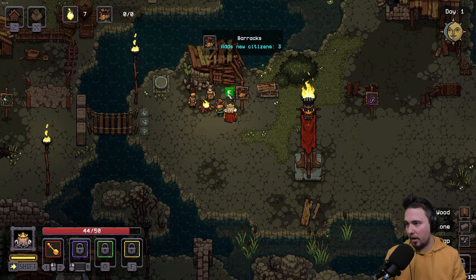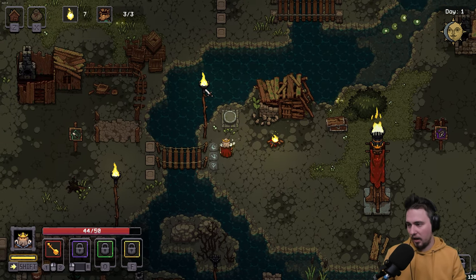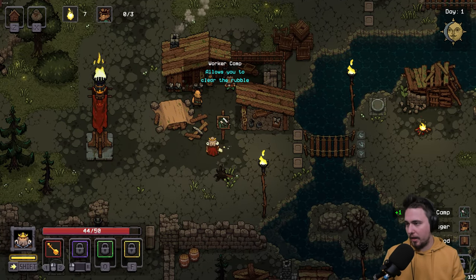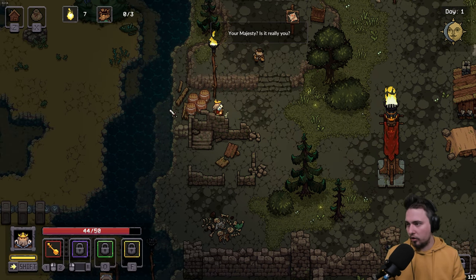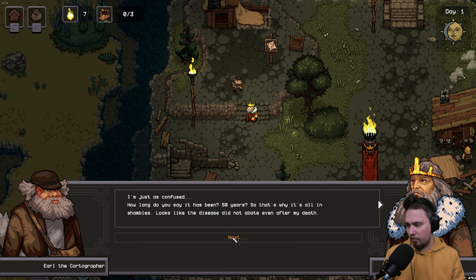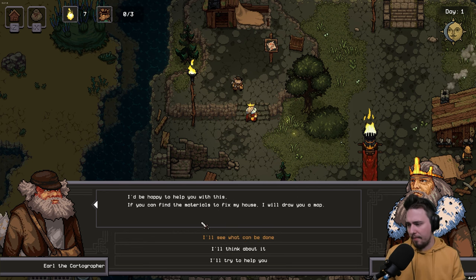We found one villager, then three villagers! New citizens — residents returning to the king as they should. Workers camp unlocked. We cleared rubble and now there's more dialogue: 'Your majesty, is it really you again? You died 50 years ago. The disease did not abate even after your death.' One lucky survivor offers to help draw a map if we can find materials to fix their home.